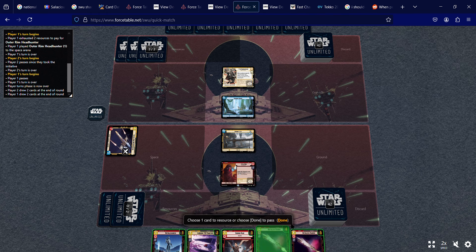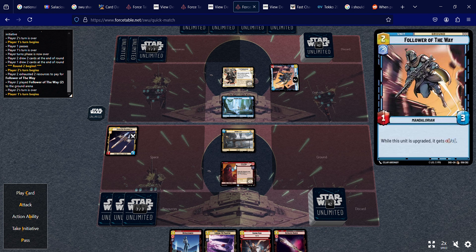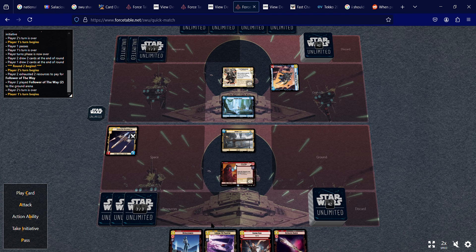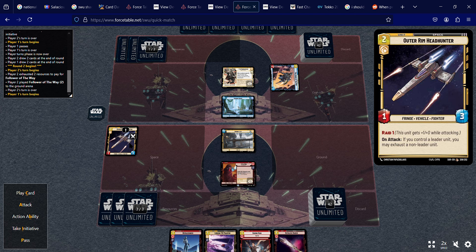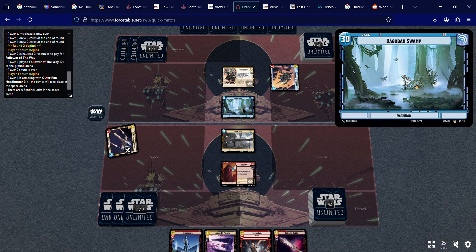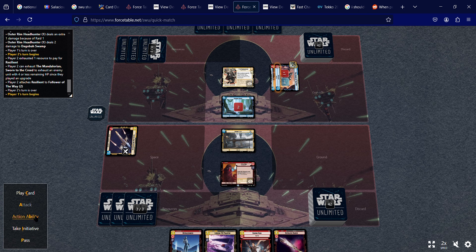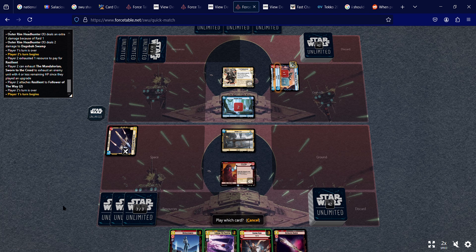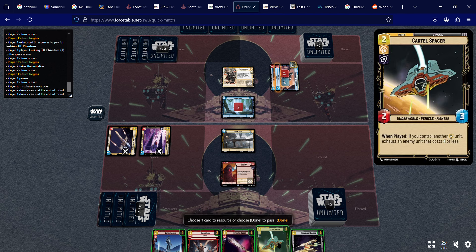I've got two Ruthless Raiders that came out of my deck, but I won't get to them for a while, so I'll resource one. The opponent brings out a Follower of the Way — if it gets upgraded it gets plus one plus one, so he'll probably upgrade that soon. I'll attack the base with my Outer Rim Headhunter first. He upgrades it — that thing's huge now. I do have Swoop Down as a tactic, which is cool. I'll play my Lurking Phantom and he takes initiative.